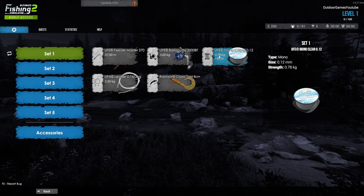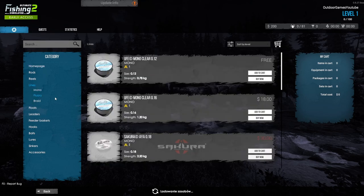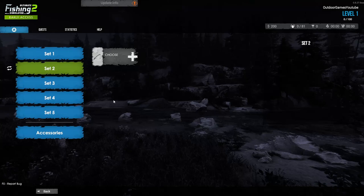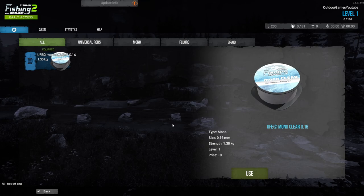We're not going to catch any monsters at the moment — it's the first lake — but we need to be able to catch over a kilogram, two kilograms. Most people tell you to go to the store and buy a new line, but if you look at your second setup, you already have that line there. So we're going to swap the lines. Simple as that. Don't spend money — we want to keep saving money.